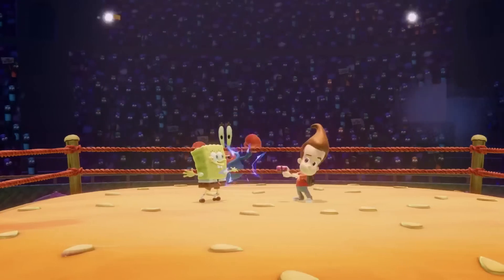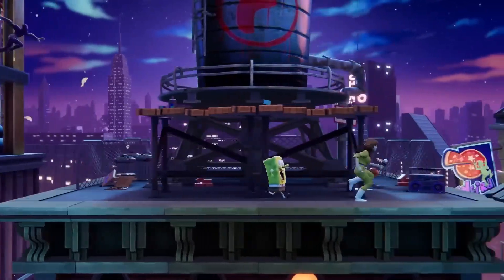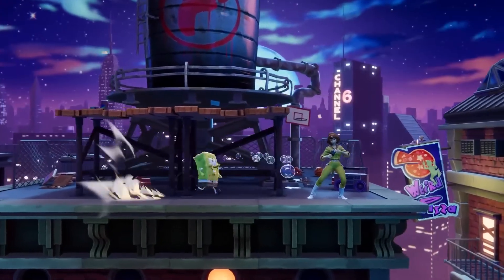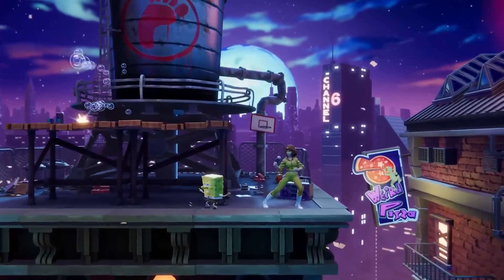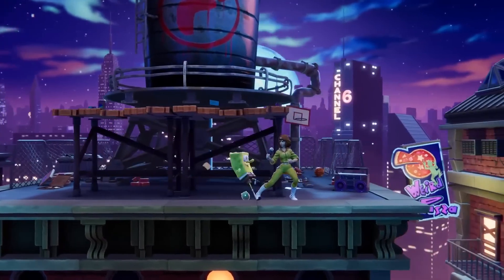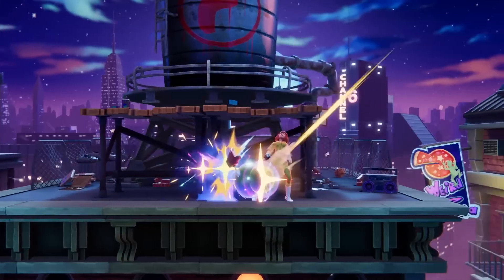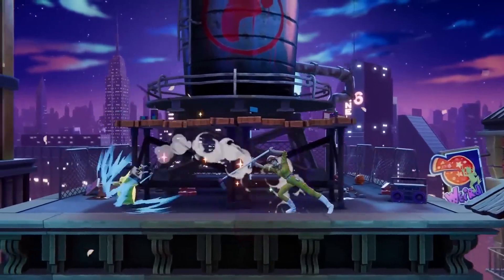Spongebob has relatively short range and isn't the fastest character by any means, so he mostly has to rely on his neutral special, Bubble Blow, to take control of the stage and find an opening. His side special, Fishbowl Strike, can also be a solid approach option thanks to its surprising speed and an ability to absorb a small amount of damage before getting knocked out of the attack.